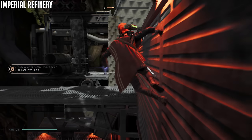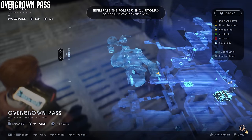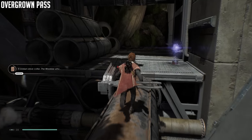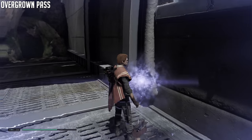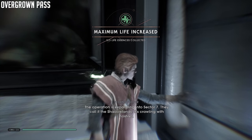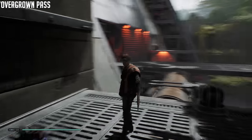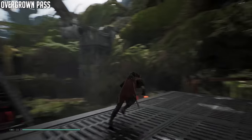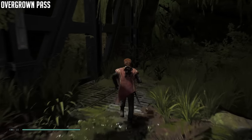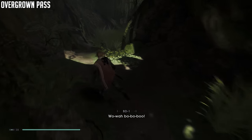Go over here and pull down this platform. We are now in the Overgrown Pass area. Get this secret — again either a force or a health upgrade; for every three of these you find it permanently increases either your life or your force. Head back, turn to the right, walk across this pipe, and inside this next area stay to your left but look to your right. Follow the path to the left but look to the right and you'll eventually see a box you can slice open — look for the red lights.